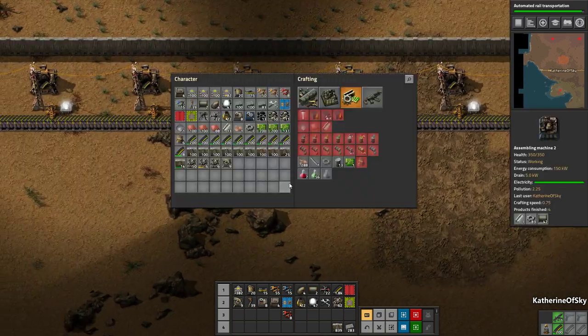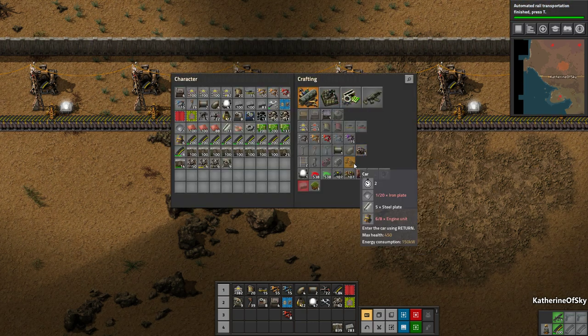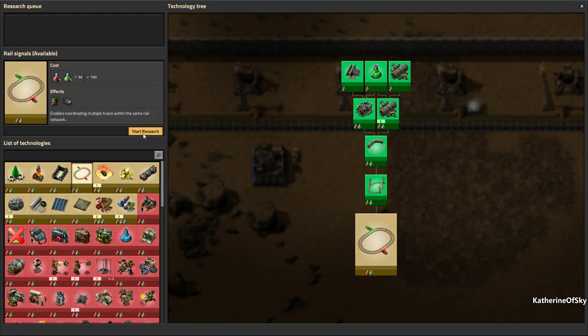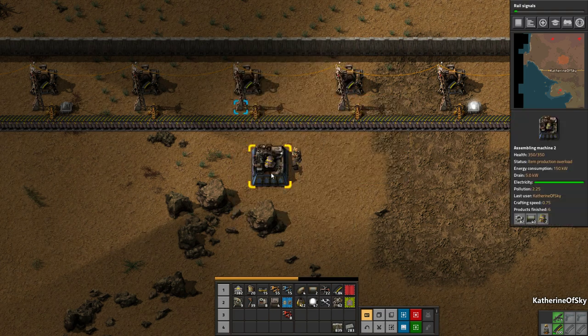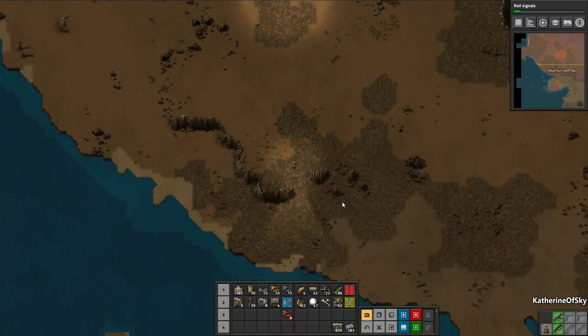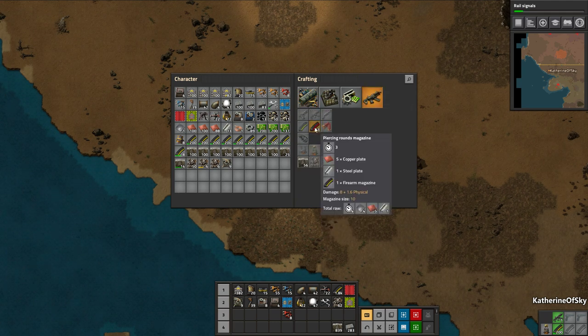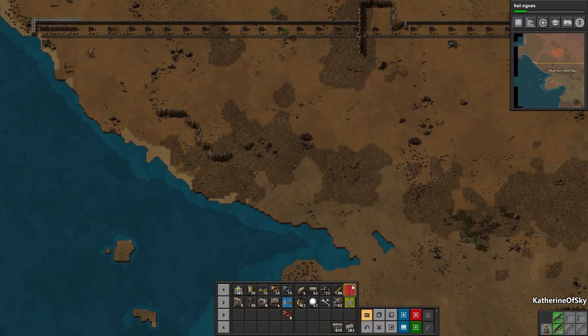We'll let that craft the car. We need iron plates — we don't have enough iron plates. The ridiculousness of this... okay it's almost done with the engine units. We have our engine units, yay! Can we make better armor? No, that is the best armor we have. Piercing rounds would be great but that's okay.